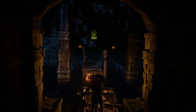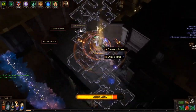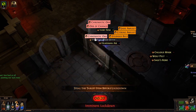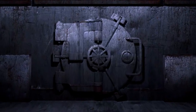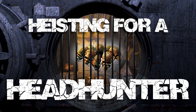It's that time of the League again where Badger is getting bored. So what better way to shake it up than with a crazy farming session based completely within the 3.12 League mechanic — running contracts over and over until we farm up enough currency to purchase that sweet chase item we all love hearing about. Welcome to Heisting for a Headhunter.